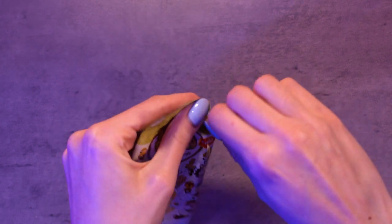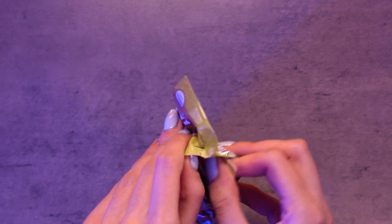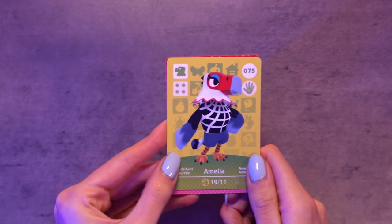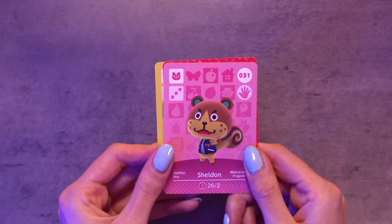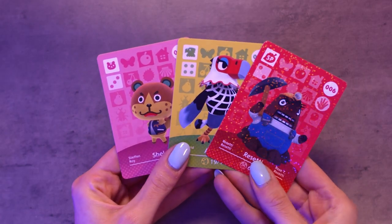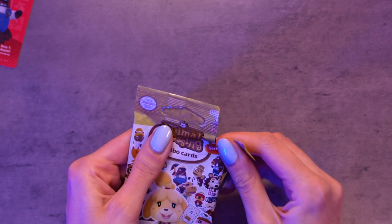Onto packet number two. I don't even know if Bea is in this series so I might not have any chance of finding her, but we'll keep our fingers crossed anyway. Amelia — I've never seen Amelia before. She's a nice looking eagle. Sheldon! He's kind of cute, look at his little green ears. And Resetti. Hi Resetti. And that's pack number two. In Australia we only get three in each pack — someone asked me why we only get three. Yeah, we're ripped off. We don't get the five cards that America has, we only get three.